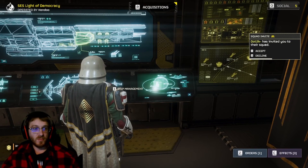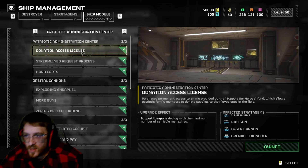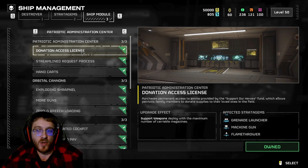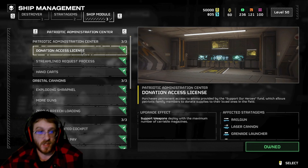Hey guys, we're just going to be looking at ship modules today. My name's Ken, thanks for tuning in. To start things off, we have the Donation Access License - this is going to give you maximum magazines for your support weapons that you call down. This is an automatic first thing you need to buy before buying any of the other ship modules.